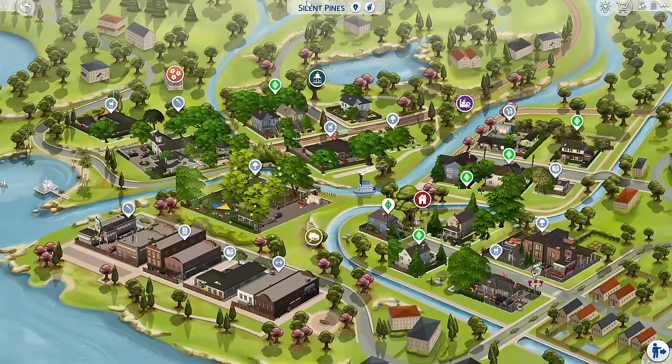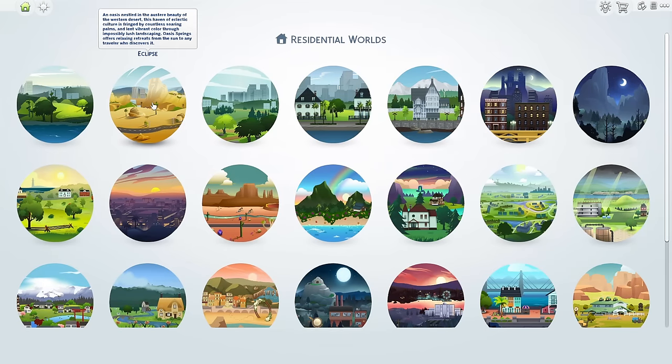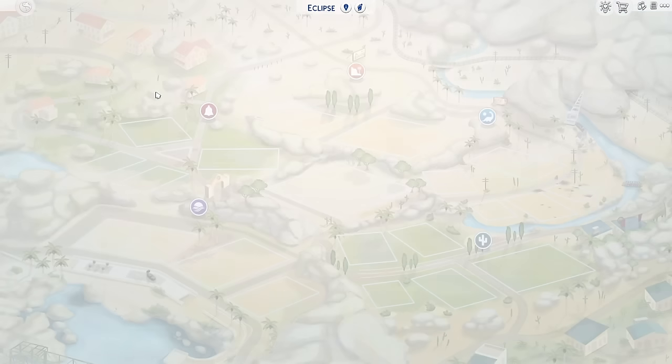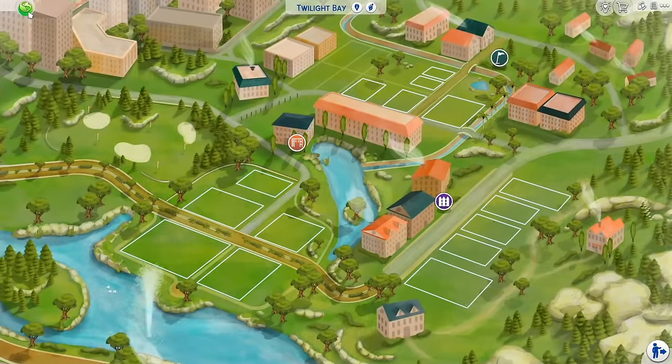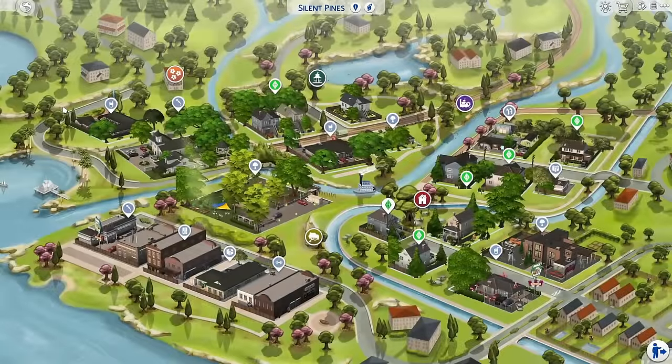This is the world of Silent Pines — we are no longer in Willow Creek. The creator actually named the save file: Silent Pines is a quiet, cozy town, perfect for settling down. Just don't look too closely behind the curtains, or you may find that things are not as they seem. We have Oasis Springs labeled as Eclipse and Newcrest as Twilight Bay. These worlds are not complete yet, so the creator will most likely update that. What I love about save files like these is that they keep you in one world, but there are enough things to keep you occupied here.